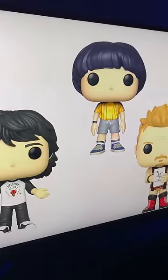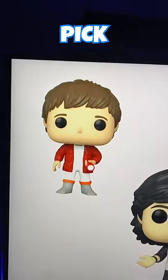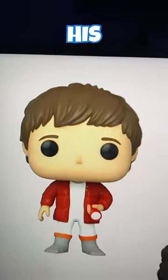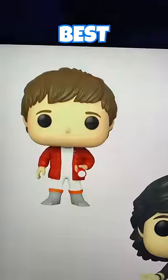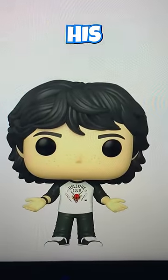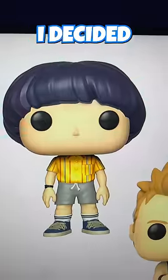The first pop I decided to pick out was Elliot from ET. I chose this pop because of his hair and his head shape — I thought it fit MrBeast the best. Then the second pop I picked out was for the shirt: this pop is Mike from Stranger Things with his Hellfire Club shirt.